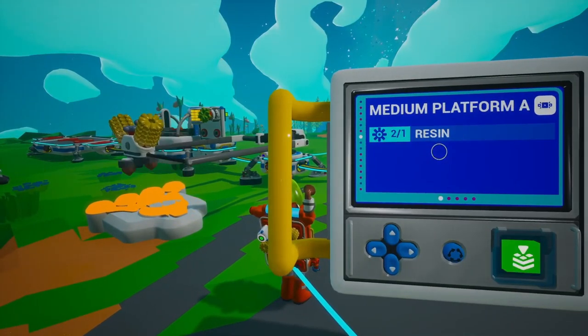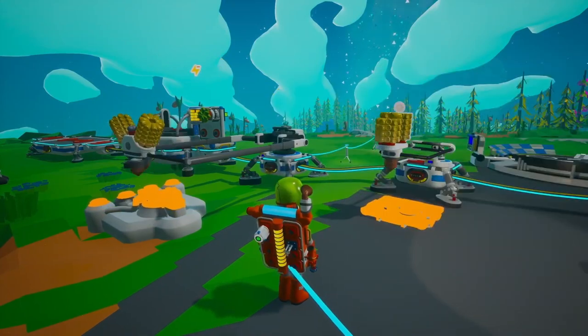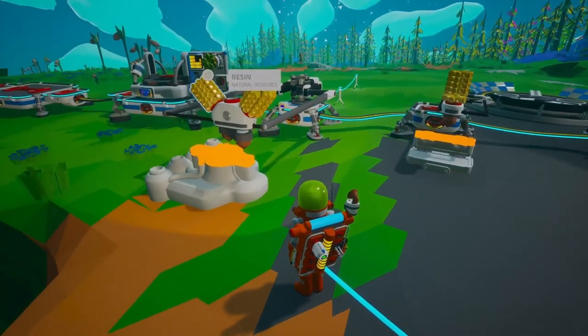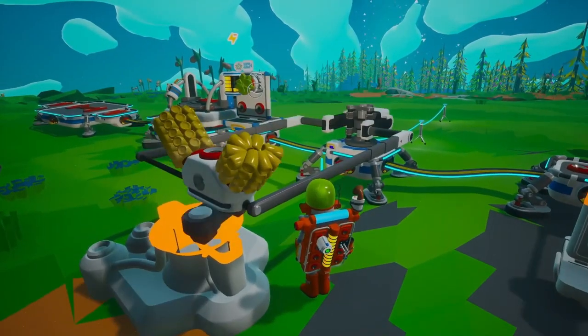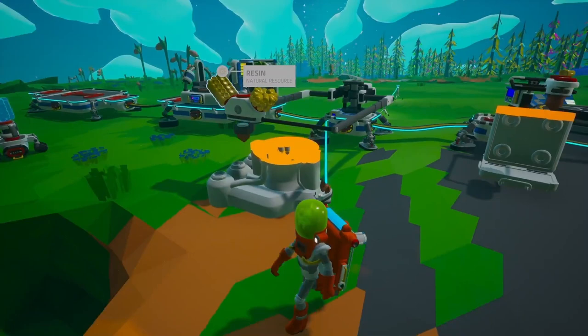Let's add some medium storage. You'll need two resin to craft each medium storage using your small printer. These storage units can hold up to eight tier-1 items, making them super useful for organizing your resources. Once you've crafted your medium storage, attach them to the large platform. The setup will keep your base tidy and ensure you have quick access to all your essential materials.